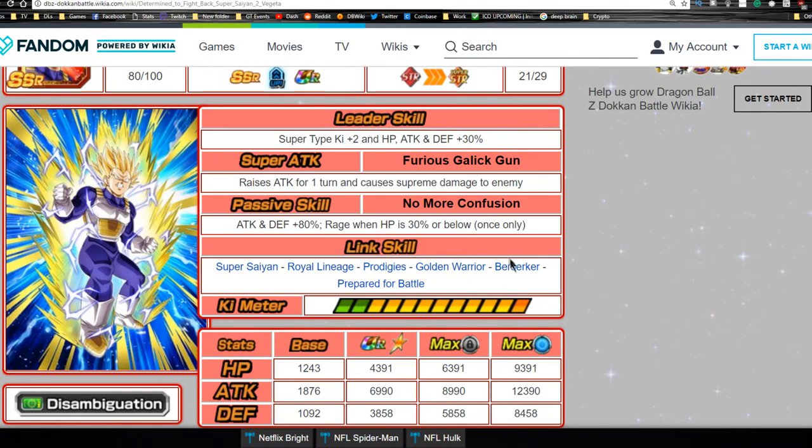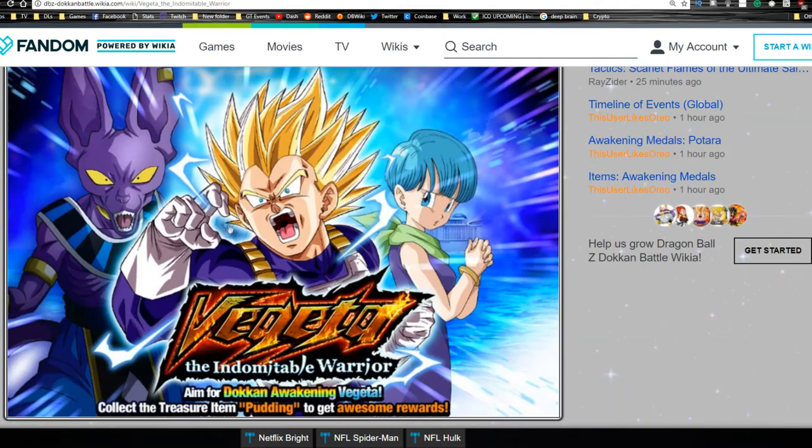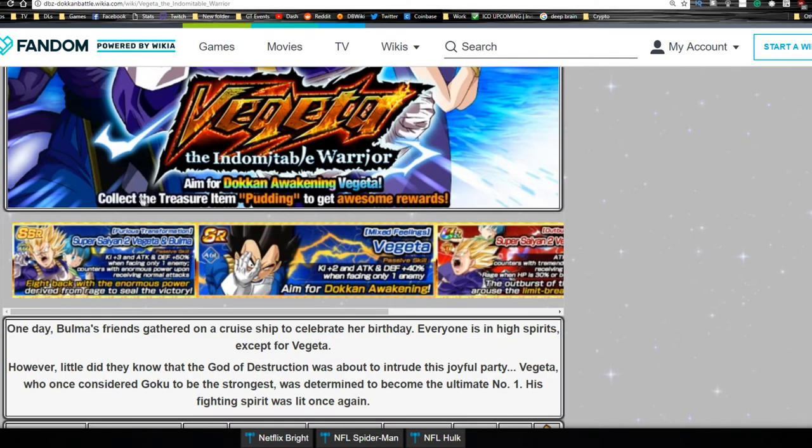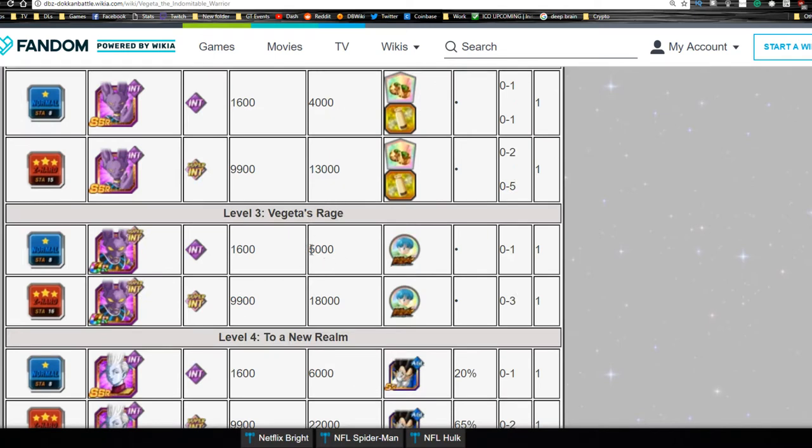He Doken awakens using medals from the event. The Trunks and Bulma medals come from the actual event, but the Vegeta medals require grinding puddings from the event and then going to the Baba shop — a bit of a grind. The event is called Vegeta the Indomitable Warrior. Trunks medals come from Stage 1 (Vegeta's Family Day), and Bulma medals from Stage 3 (Vegeta's Rage).